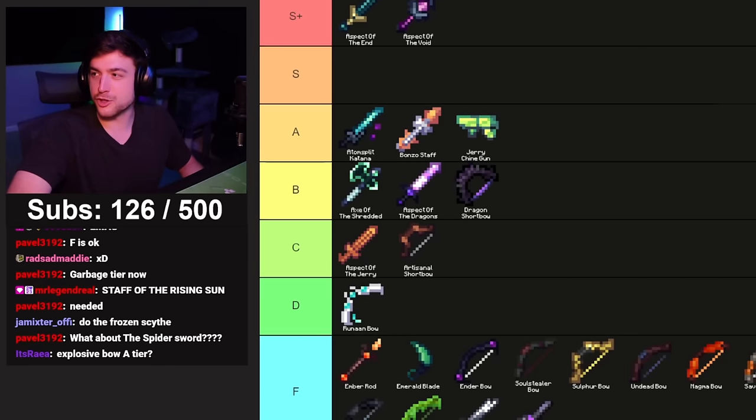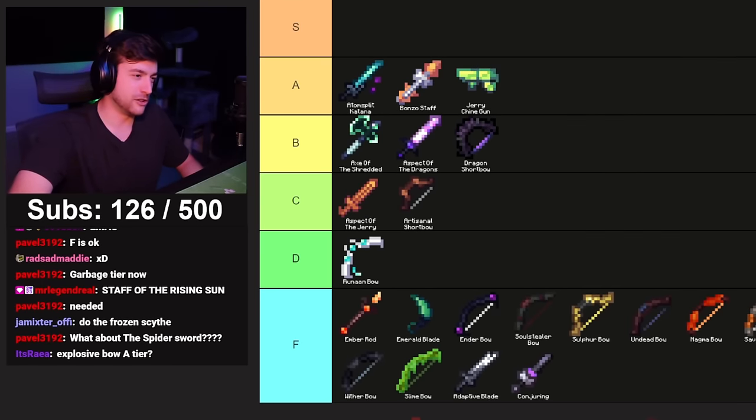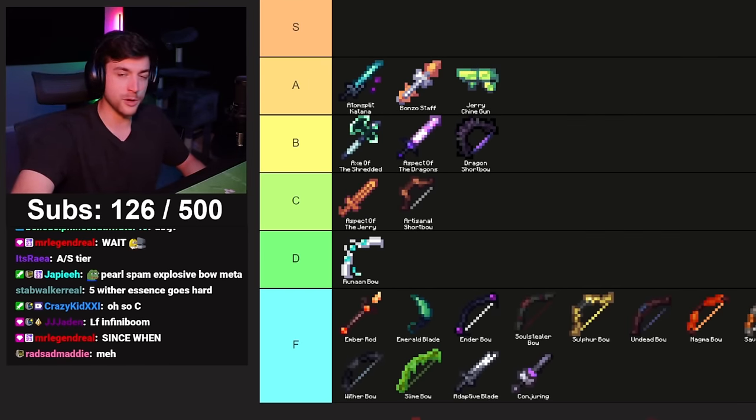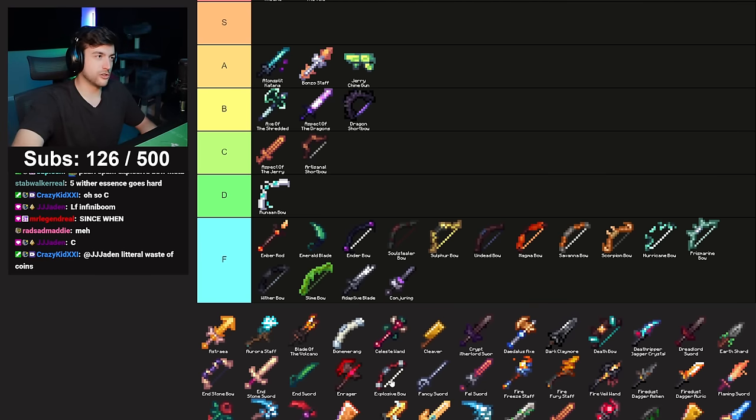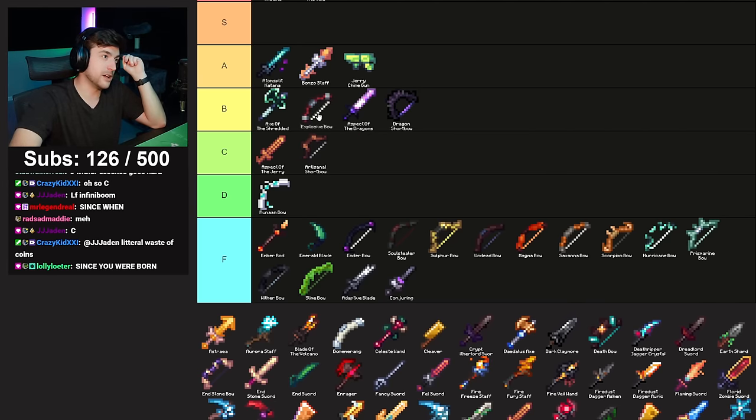Explosive Bow is now the true free Super Boom. You really want an Infiniboom for the best use, so I'd probably give it a B. Also, you can use it to steal special salads which would make people mad, which is kind of funny. I'll put it in B tier.